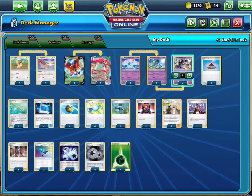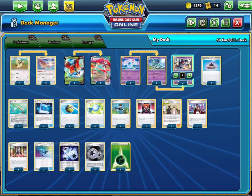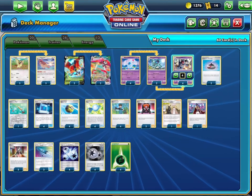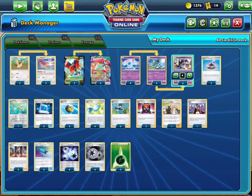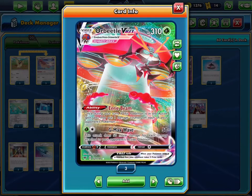It does require a Triple Acceleration Energy, as you can see we do play. We also have the Twin Energies and Graft Energies in here. We're also pairing this up with the Orbeetle VMAX in order to get that extra bit of damage in. In case we're against opposing VMAXs, the Eerie Beam ability on Orbeetle is going to get that extra damage that we need. We also play Grass Energies so we can attack with this if we want to.